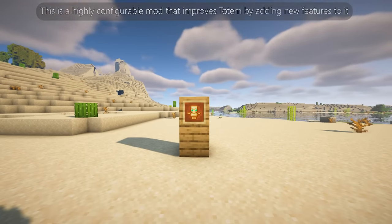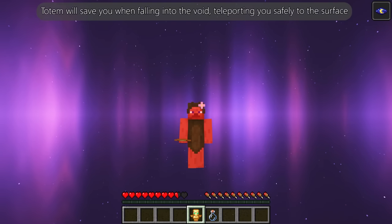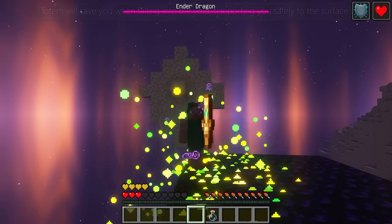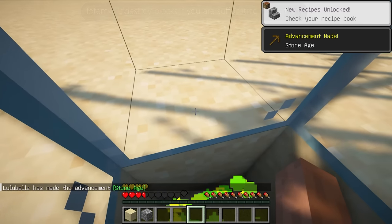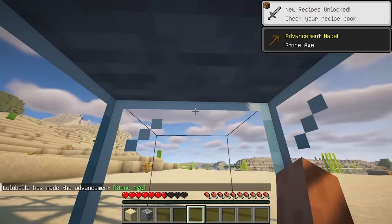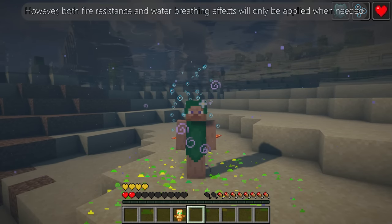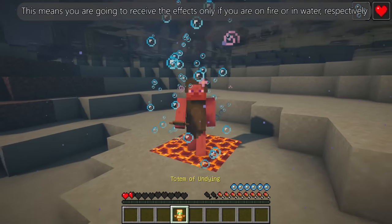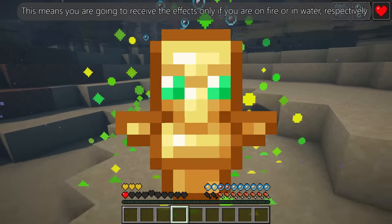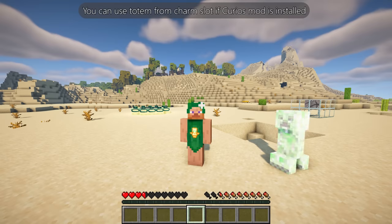Better Totem of Undying is a highly configurable mod that improves the totem by adding new features. The totem will knock back mobs when they are too close. It will save you when falling into the void, teleporting you safely to the surface. It will destroy blocks if you are suffocating inside them. It will also apply a water breathing effect — both fire resistance and water breathing effects are only applied when needed, meaning you receive them only if you're on fire or in water respectively.